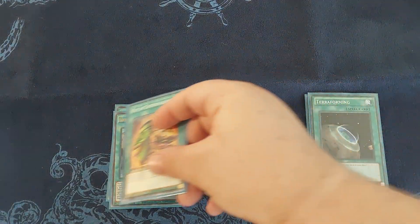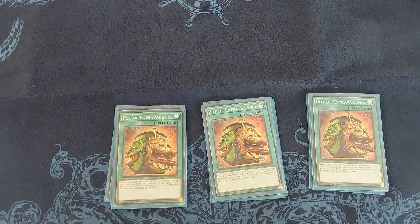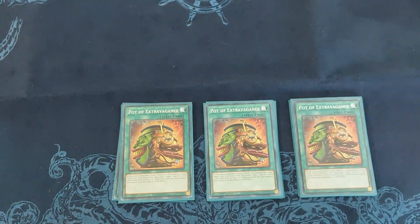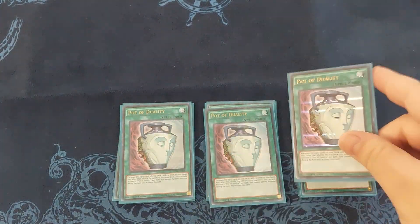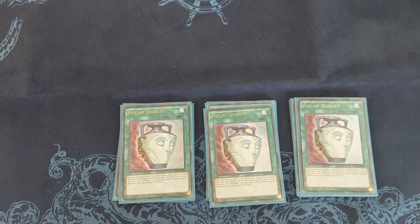For draw power I am playing three Pot of Extravagance. I've been told to play three Pot of Prosperity instead, but Pot of Prosperity is pretty expensive right now so I'm running the three Extravagance. I'm also playing three Pot of Duality, which lets you reveal the top three cards, pick one, and shuffle the rest back, but you can't Special Summon for the rest of the turn.